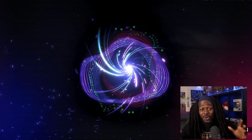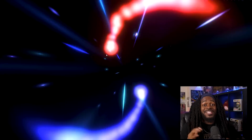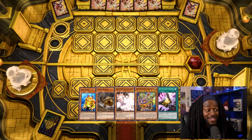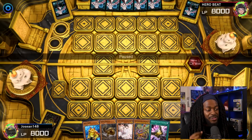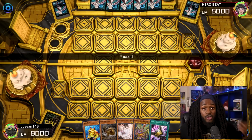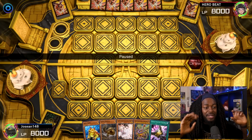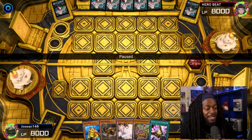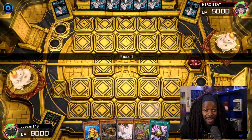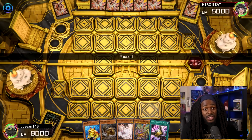The new Master Duel meta is here because of the set Sprite of Miracles. We are going to be seeing some crazy new strategies — it is going to be insane. One thing I have to say for our TCG players that play Master Duel: this is going to be a completely different ball game. We're gonna see Joshan versus Hero Beat, and Joshan is playing the Sprite strategy. The Sprite strategy is a series of level 2 Thunder monsters that can summon themselves to the side of the field by controlling a level 2 monster.